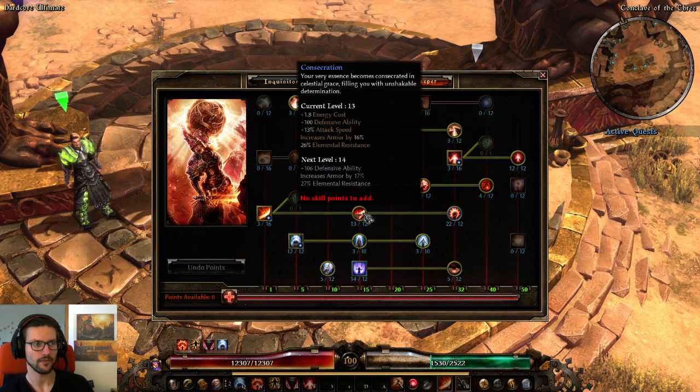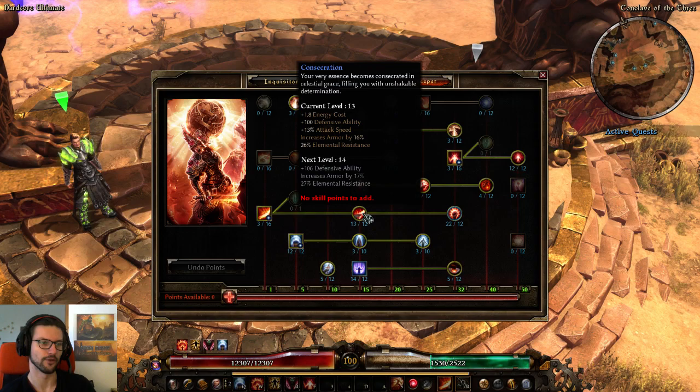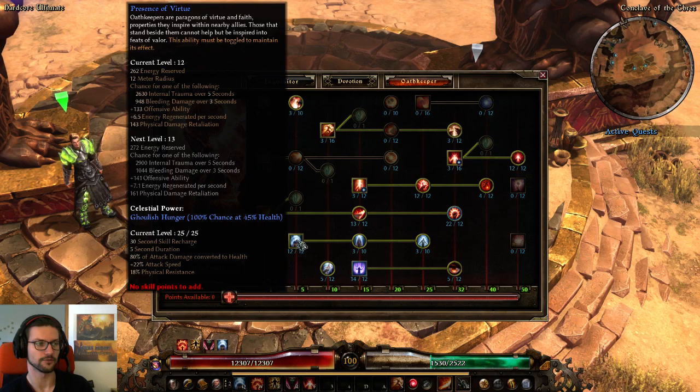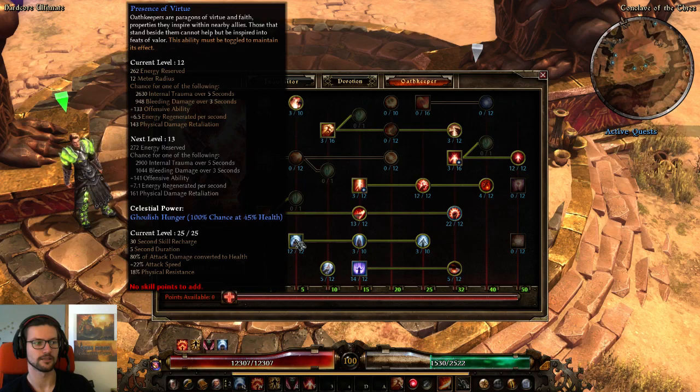We got Consecration at 13 out of 12, which is a nice sweet spot for attack speed, DA, armor, and elemental resistance — 13% attack speed, 100 DA, 26 elemental resistance, and 60% armor. Presence of Virtue, as with almost every Oathkeeper, should be at 12 out of 12. The soft cap is really good. You can put more points if you have points to spare, but beyond that it's not really worth it.